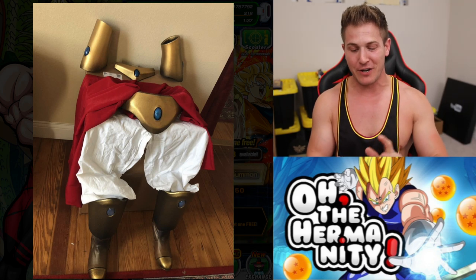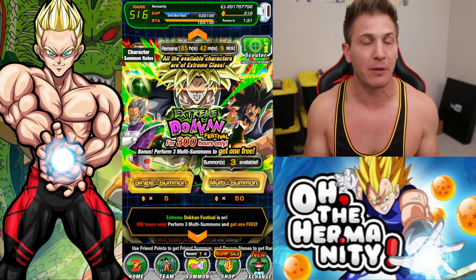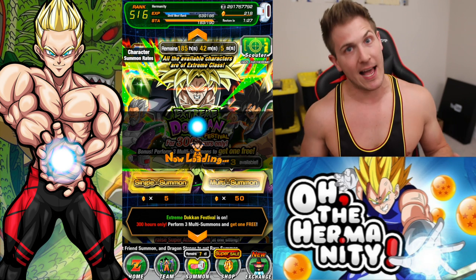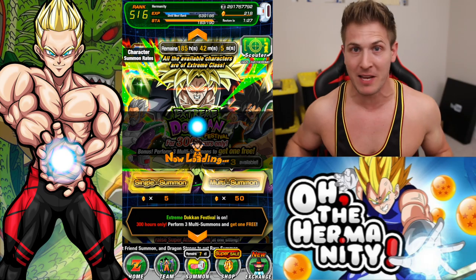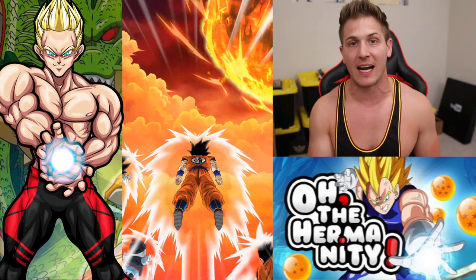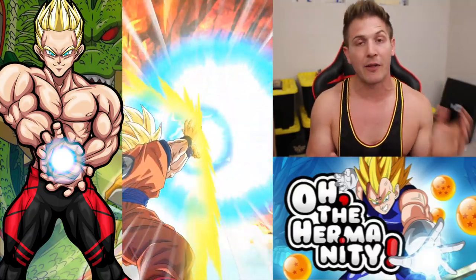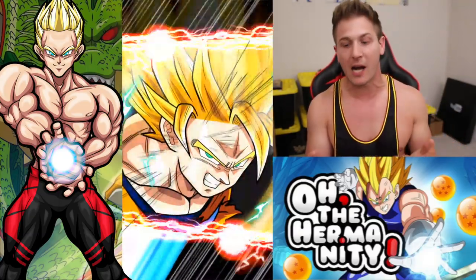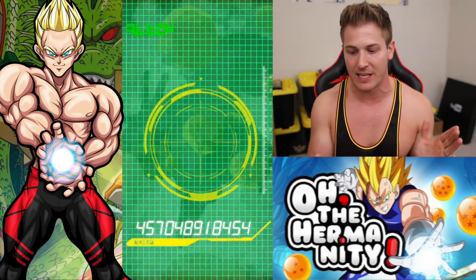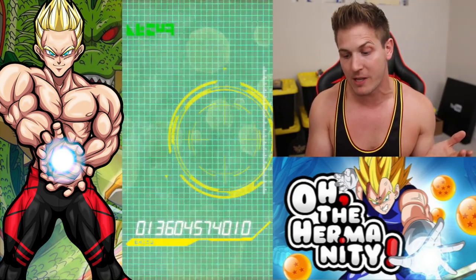Without any further ado, we got four summons to do right now — three 150 stones plus one free. I'm feeling pretty good. Tiger completely stripped me of my luck on our summons, though I did get a couple good units — I pulled a dupe of Frost, which I thought was really good, and a couple other units I needed dupes of. But we got one Broly: STR Broly, which I already have completely easy eight out. So I technically did pull Broly with Tiger — it just wasn't the new Broly.